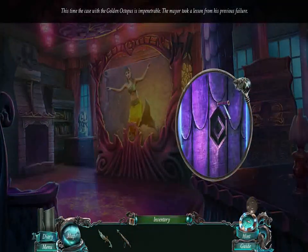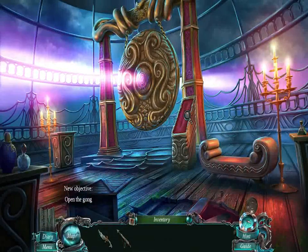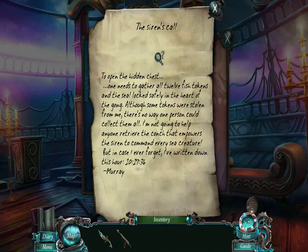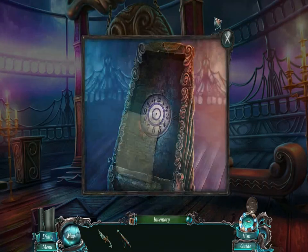Why can't we just use a pair of shears or something? We've used shears before in this game, right? What's this? To open the hidden's chest, the siren's call. Well, nobody's gonna get all of the fish tokens — I'm making sure that won't happen. But just in case I forget, I have this: time 10, 17, 36. Sure hope nobody steals me formula. That would be bad.